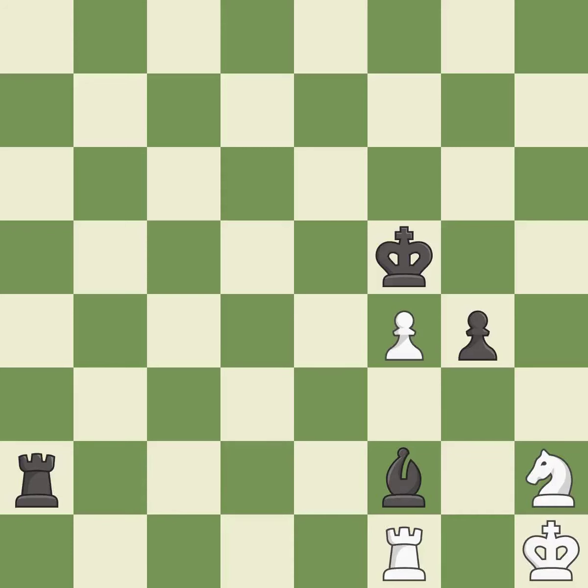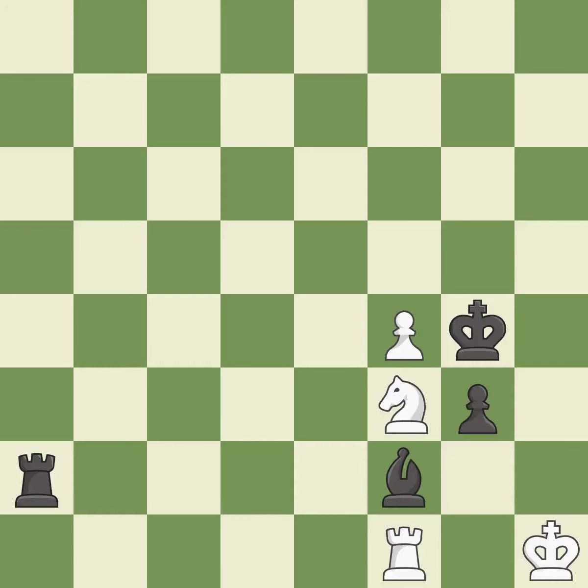This wins a pawn — it is good. This is the way to win a knight — it is good. This move puts the knight on a safer square — it is good. This wins material — it is best. This moves the knight to safety — it is good. This wins a knight — it is good.